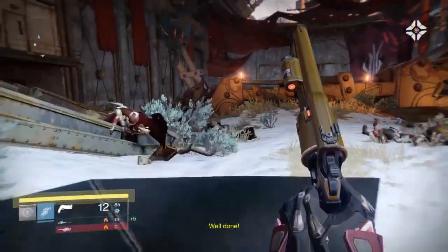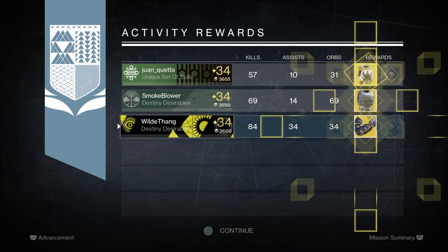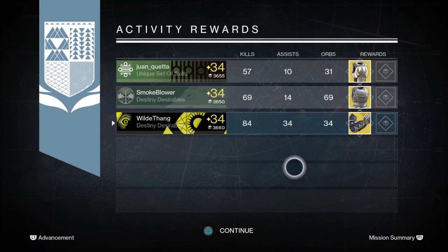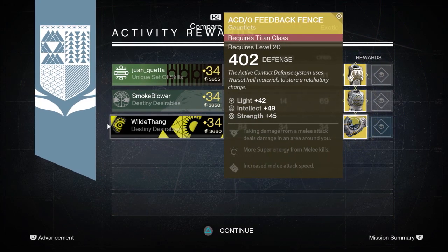Starting off with my first run through, I got the Feedback Fences Gauntlets for my Titan. Now I already have these so they probably just got dismantled anyway because I don't need two sets of them, and I think the stat rolls on this one were a lot worse than the ones I've already got.